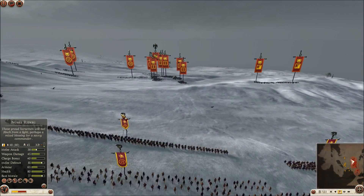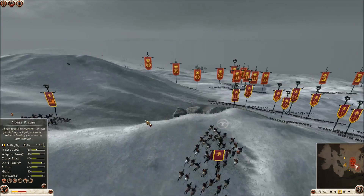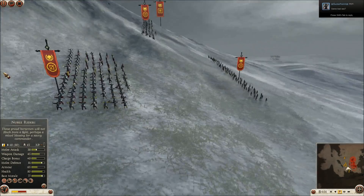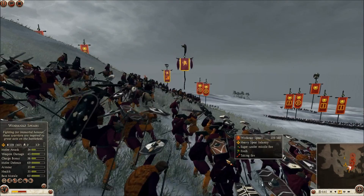It looks like right here I'm going to commit to a fight. I notice he has some exposed Auxiliary Assyrian Archers, and I'm going to take advantage of that. I have my Noble Riders circle around, and I can see they're open for an attack. So I'm going to get some volleys off with my archers and then send in my Noble Riders to try to take those off the field.